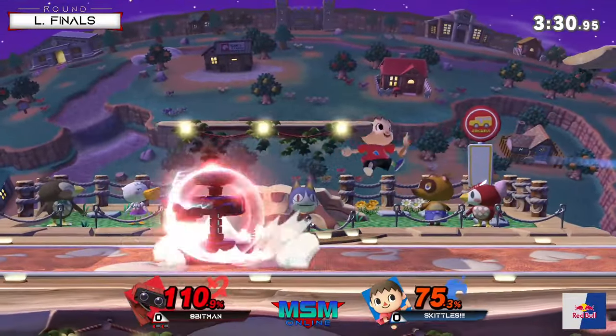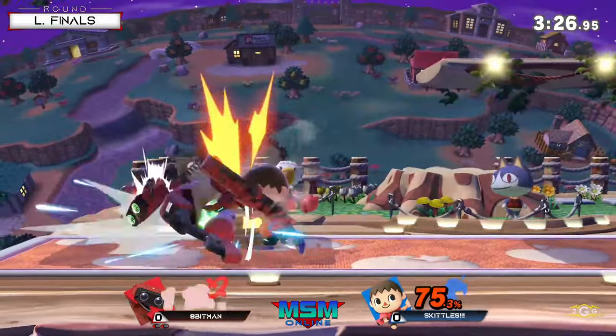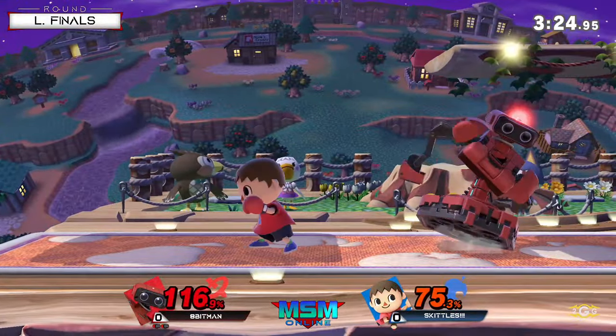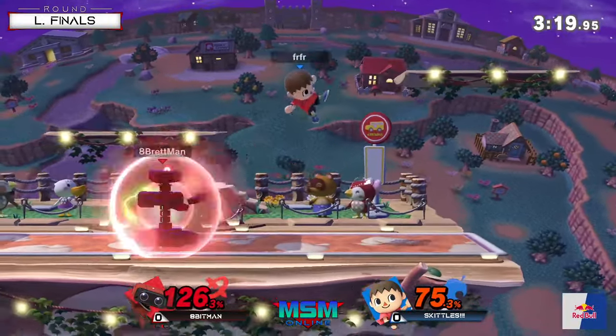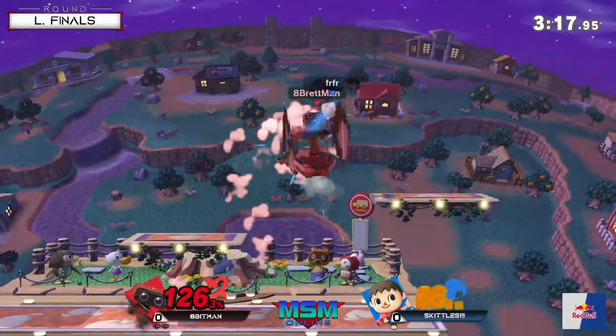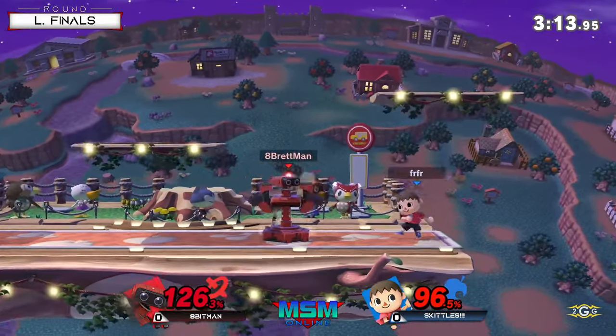20 frames of forward smash — not enough. That was kind of scary there for Apeman. He's got a jab lock situation. The get-up invincibility saved it — he mistimed it. I think he only did one jab too. He could have done two jabs to make it a little bit easier.